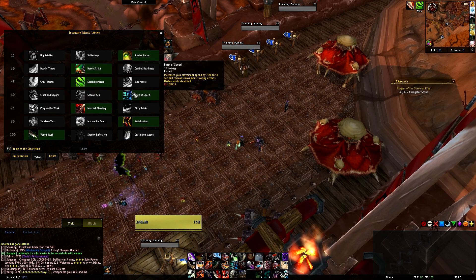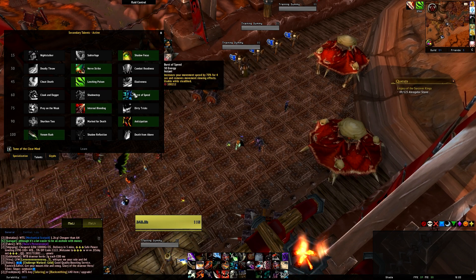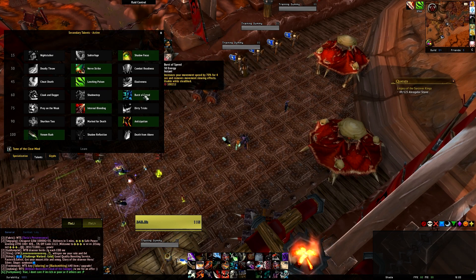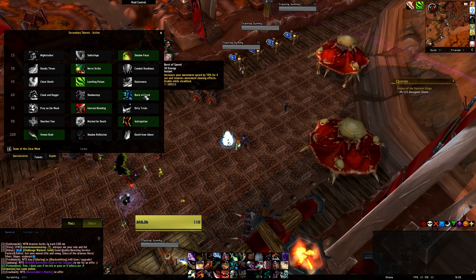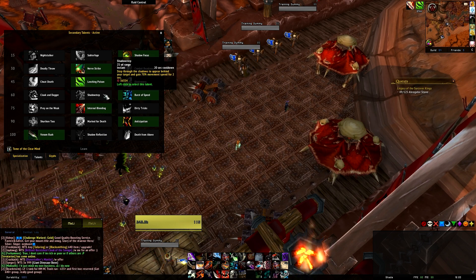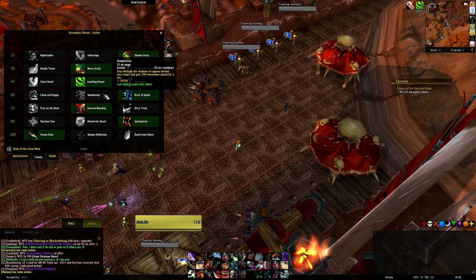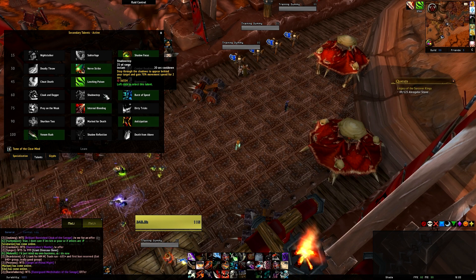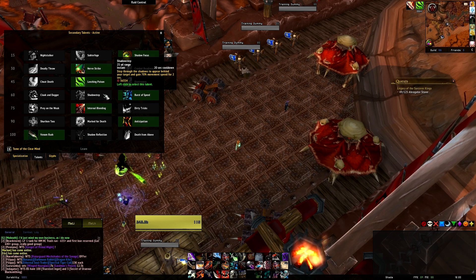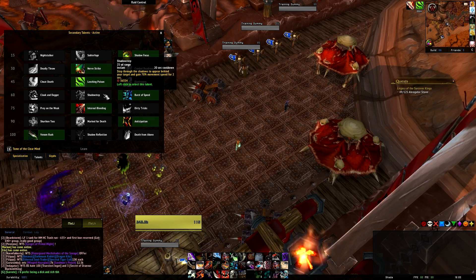Shadow Step at level 60 is pretty much mandatory. Burst of Speed is fantastic while leveling, especially combined with Night Stalker, but in a raid that's 30 energy that should be going toward a DPS ability — too expensive. With Glyph of Sprint and Shadow Step combined you should barely ever be out of melee range. You can also Shadow Step through flames — useful on Twin Ogron or Brackenspore mythic, for example.